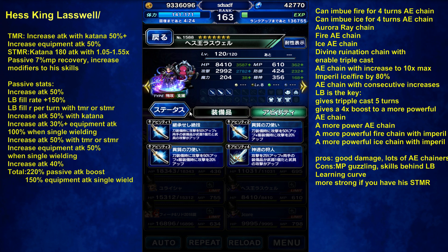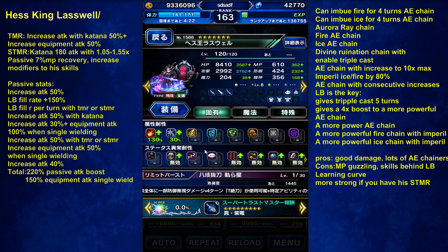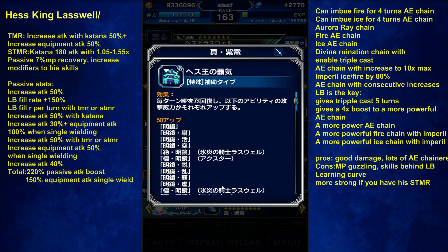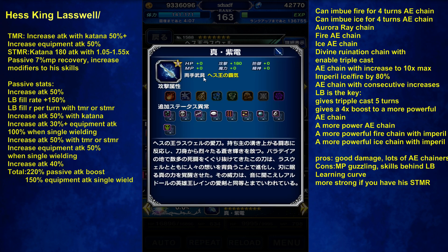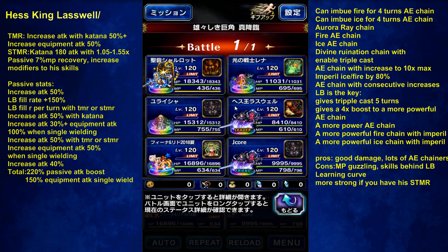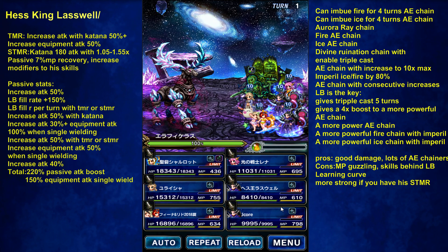His Super TMR, unfortunately I could not afford. To get the most out of Laswell, you're going to want his Super TMR because it boosts his modifiers by 0.5. That doesn't seem like a lot, but when it's a capping move, it's a lot. So that's the downside — you kind of need, or at least it'd be nice to have, his Super TMR.